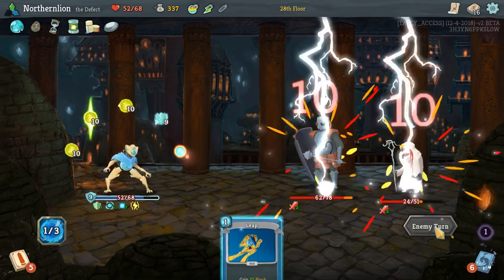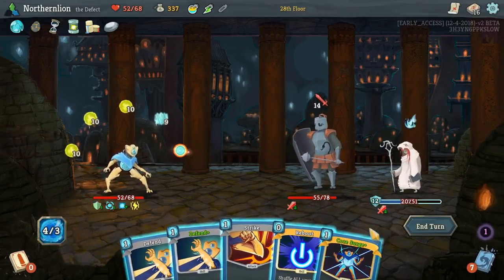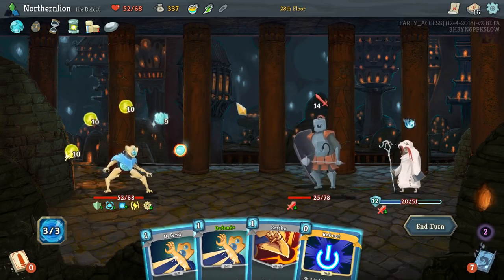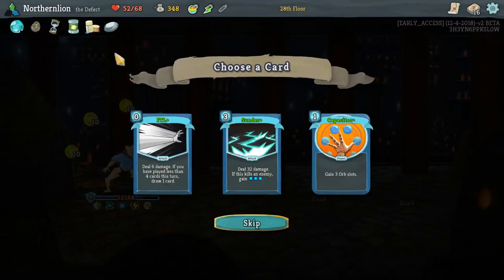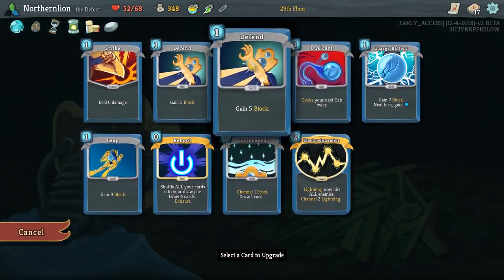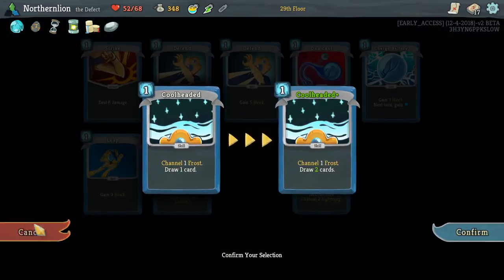We only need to do one block. You're actually dead, so let's just make sure you're both dead. That was probably the fastest we've ever done that fight. I actually think we do want two Capacitors. We're going to probably upgrade Electrodynamics — really, for one Lightning? Maybe not. Maybe we'll go for Cool-Headed for an extra card draw.